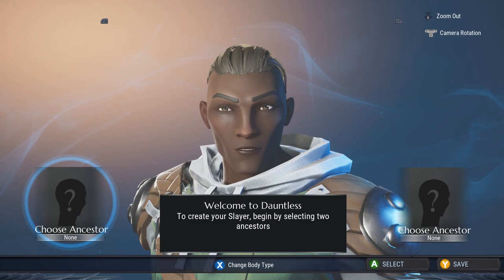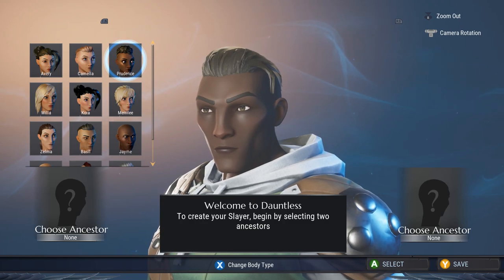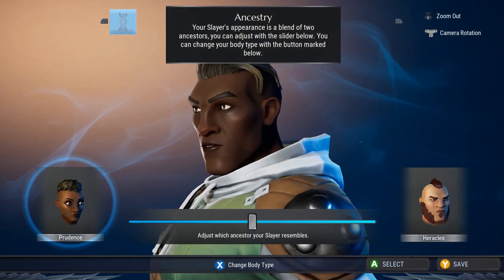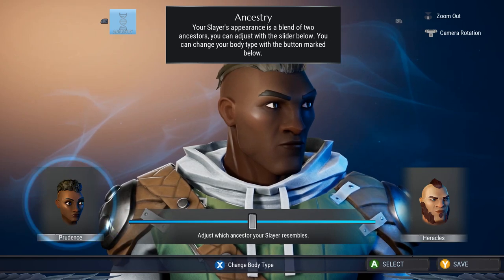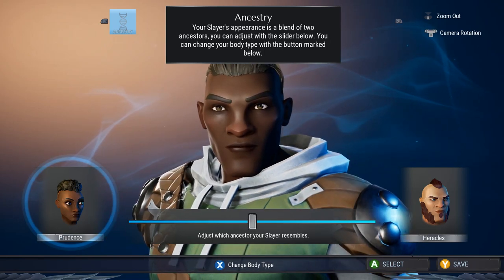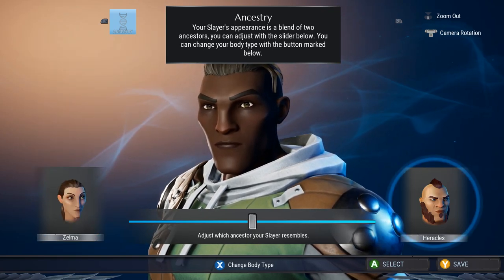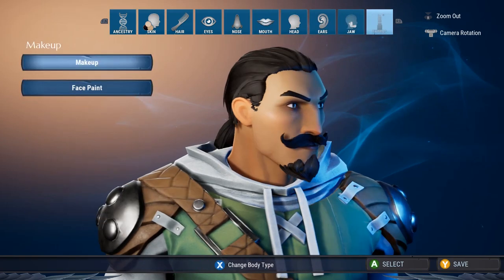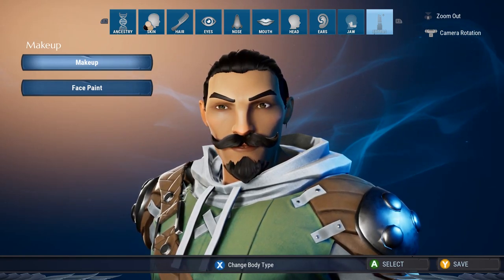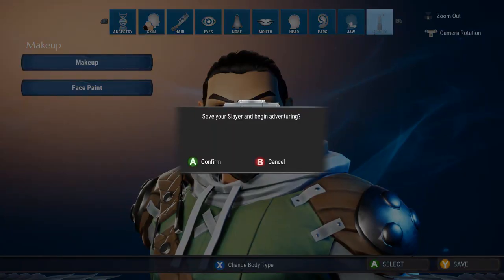Character creation! Let's choose ancestors. Your eyes are way too big. There's a character I usually make in these sorts of games. He's about as three-musketeers-esque as I can get him, at least for now. I assume I can customize my character later, possibly with some item. Might look into that later. But for now, onward — let's go adventuring.